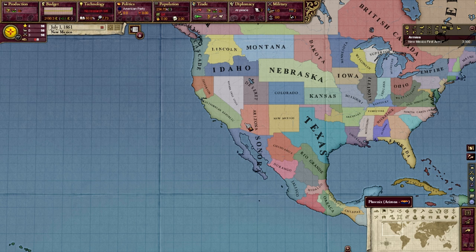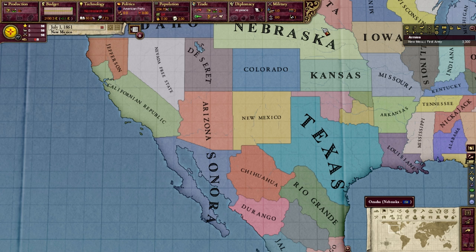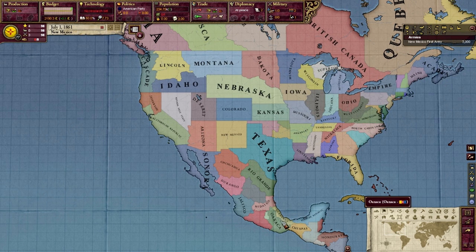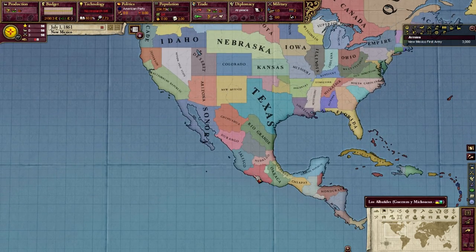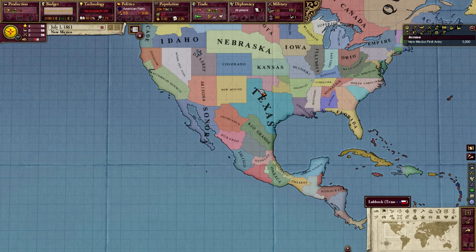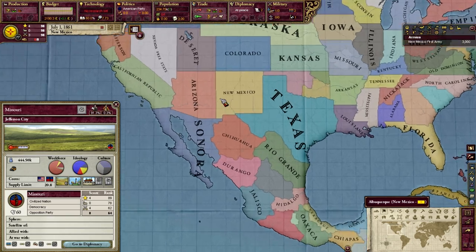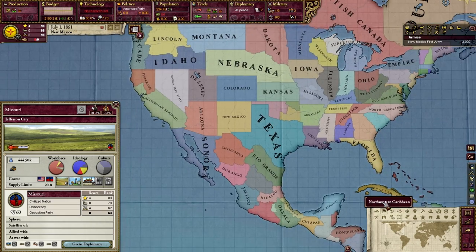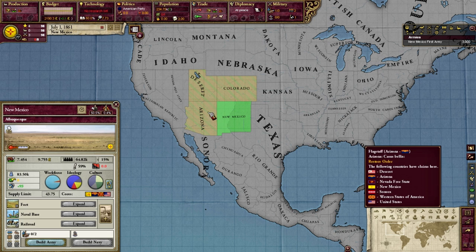We're going to be talking about America and everything that entails. Basically what this mod does is break up the entire United States, all of Mexico, and a little bit of Canada into all these different regions where you can basically play as any kind of region or little country you want. For instance, I am New Mexico, so I get a little bit of casus belli against Arizona, Deseret, and Colorado.